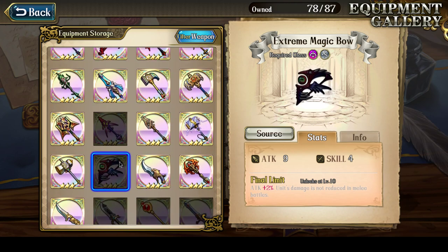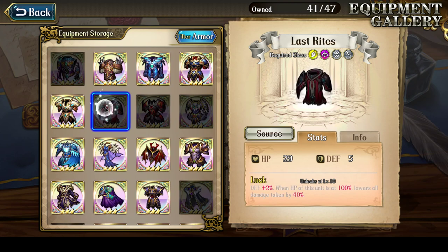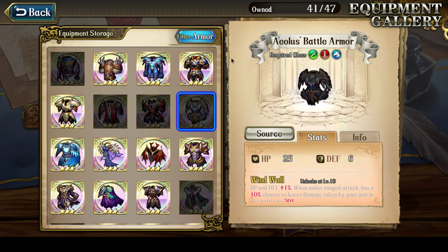I could even give up the Ragnarok at this point — I just really want the Extreme Magic Bow. So farming Dark Dragon continues, because unless you get the Extreme Magic Bow, using characters like Zerida is kind of dangerous in PvP. Armors: still missing the Last Wraiths, still missing Bloodline Magic Armor, and still missing Aeolus Battle Armor — those are the 3 that really matter.